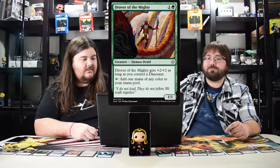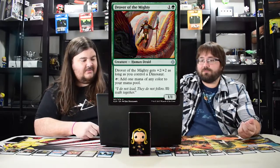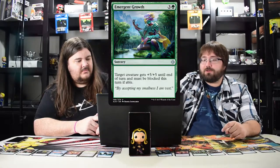Drover of the Mighty — I love this dude. Two mana, it taps and adds mana of any color, and gets plus two plus two as long as you have a dinosaur. So you have a three three that can add mana of any color — that's hot. What's better than a mana dork? One that can beat your ass. Good in standard and in limited.